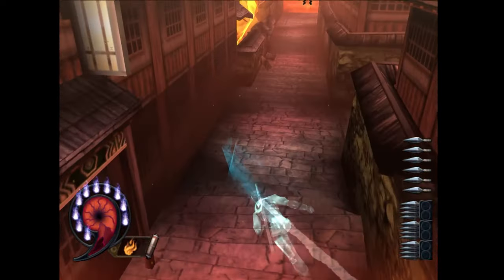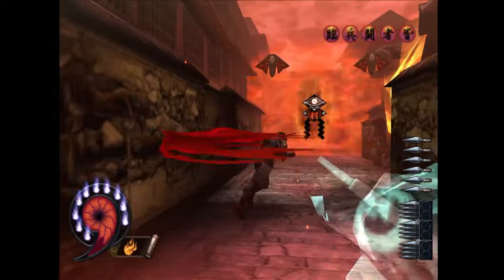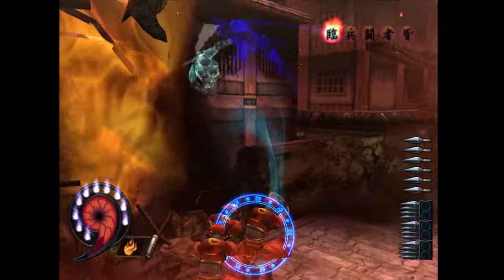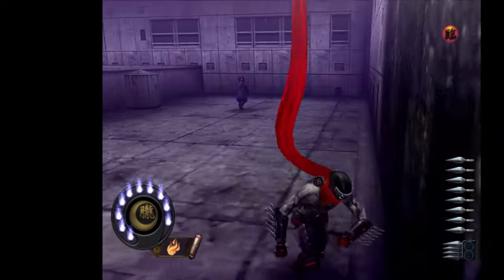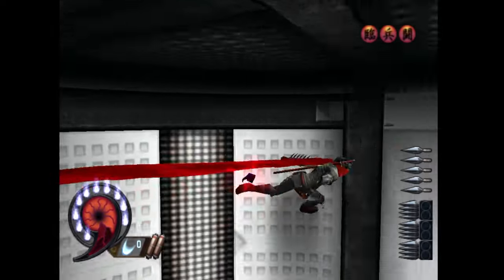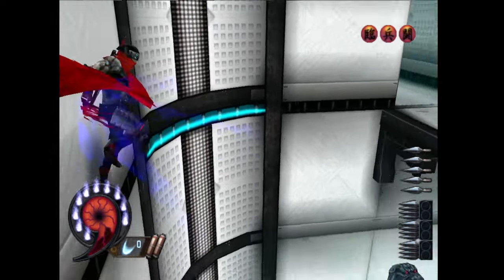For mobility, the player can use the stealth dash, which allows Hotsuma to quickly change position while leaving an afterimage of himself to fool enemies temporarily. Pro gameplay tip: the running animation looks great, but if you want to move faster, hit the stealth dash button to cover more ground quickly. Or use the wall run, which is also fast - and why ground-run like a chump when you can wall-run?